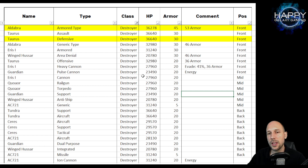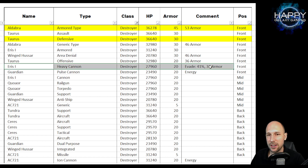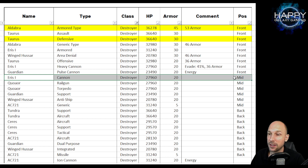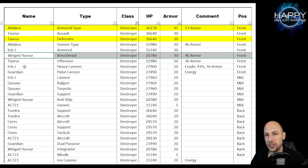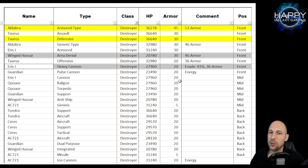The Aris Heavy Cannon is a front row ship and it comes with a total of around 41 percent evade and 36 armor, which is already pretty nice. But I tried it a lot, I also tried a lot with the Wing Tuzar since these ships were available for me for a long time, and to be honest I did not get any great results from them.